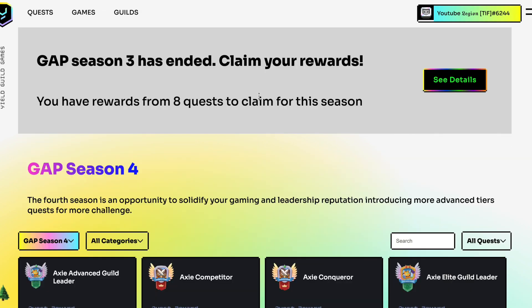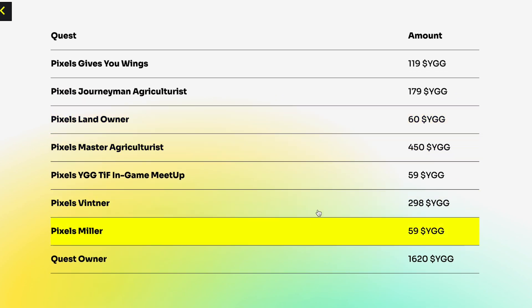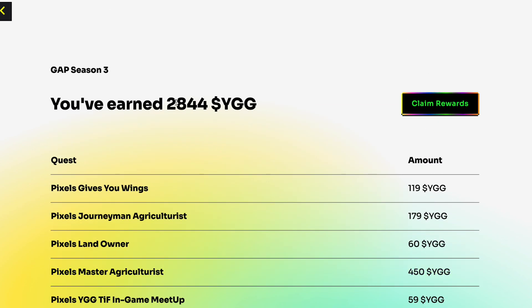Go to View GAP — I don't know why it says three but it's GAP. Season four. Now go and see details. You will have here all your quests that you are rewarded for.